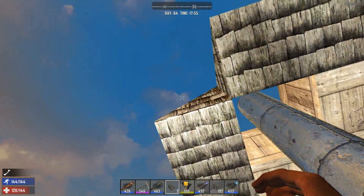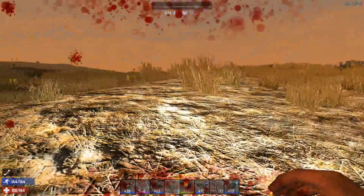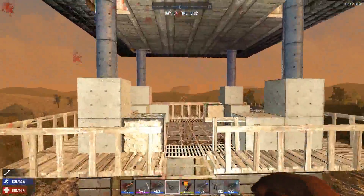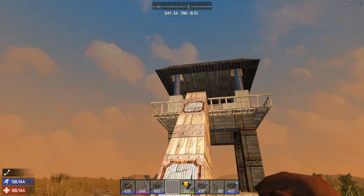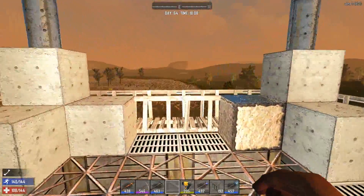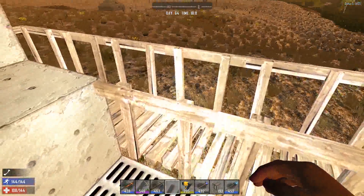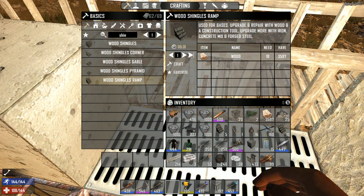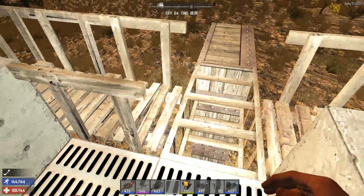Two falls in a row - it doesn't get any better than that. Let's go down, take a look. Okay, that's done. I need to figure out how to redo these catwalks, or I wonder if I do a catwalk and a railing. No, because I can't get my corners right. Oh well, we'll figure it out. I'm going to leave this open anyway.